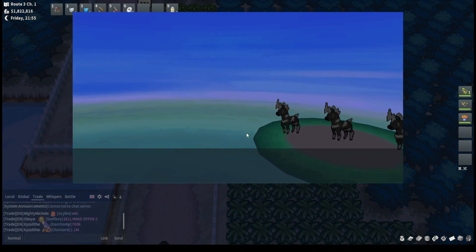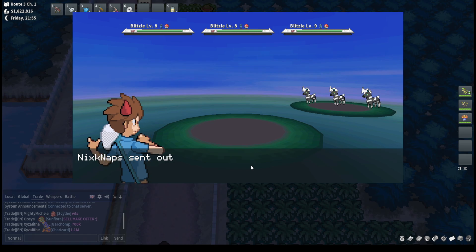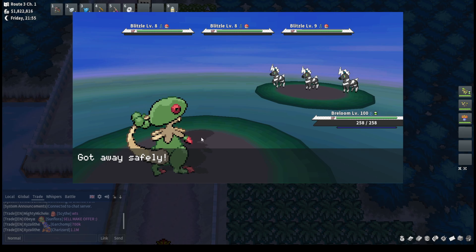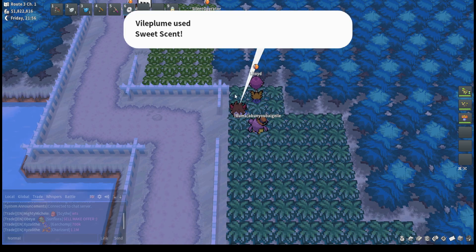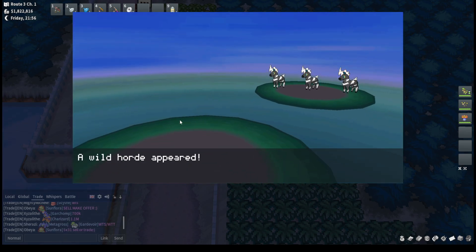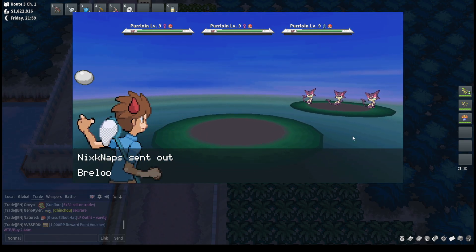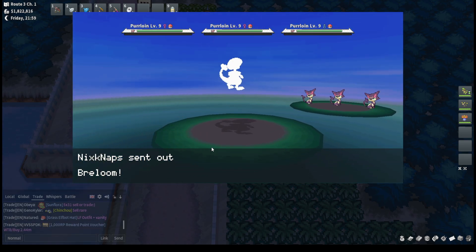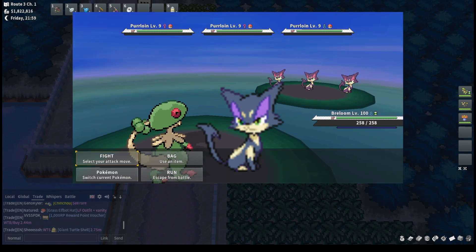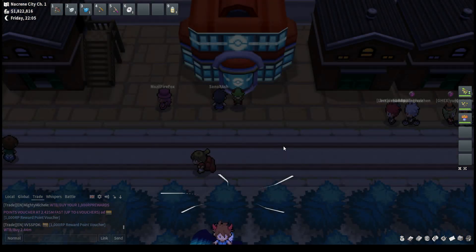Unfortunately you also have a chance for Patrat, which most people don't really go for. The male's shiny isn't terrible but the female looks a little worse — it's yellowish, so not too great. At night you can also get access to shiny Purloin, which I personally think looks pretty good. On my last Sweet Scent we do get a Purloin horde, so you can get shiny Purloin here as well. I'll put up what shiny Purloin looks like too.